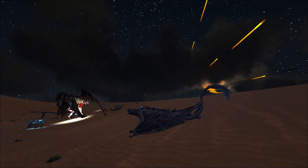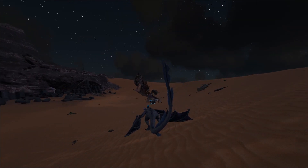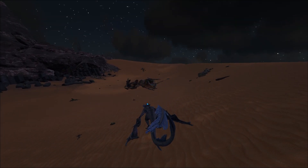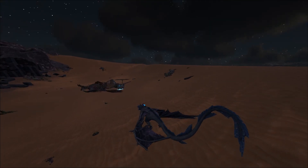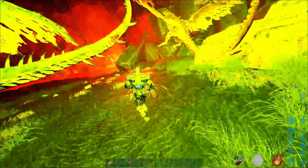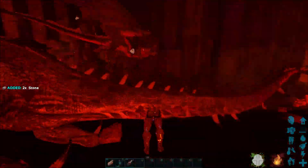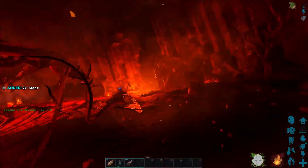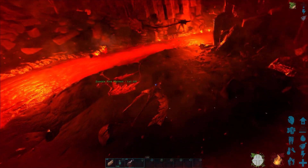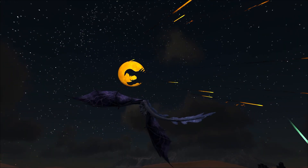Once it dies, you will receive dino bones, gravestones, pumpkins, scarecrows, and event chibis. Then you need to quickly get to the rift to claim the zombie wyverns. The trick to claiming them is just to go up to them and hit E. It's harder than it sounds, as they fly around and wyverns might be fighting them. It's easiest to do this in a tech suit, but if you don't have one, you'll need to get creative — maybe grapple to your buddy's wyvern or pteranodon and have them fly you into the zombie wyvern so you can hit E.